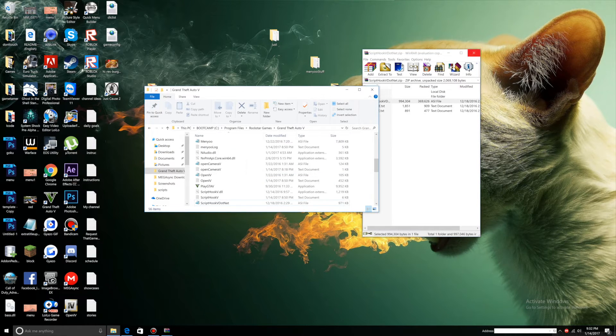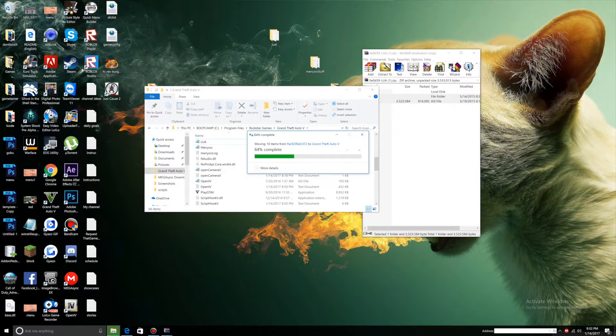You can exit that out now. Now let's go to Lua Plugin. Select the Scripts folder and Lua.asi, and drag it into your main directory.